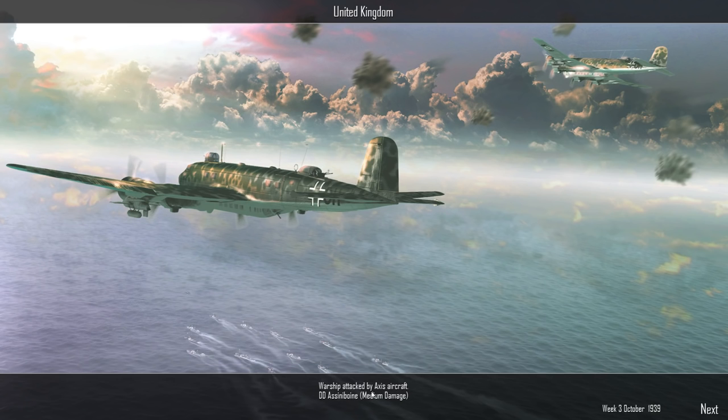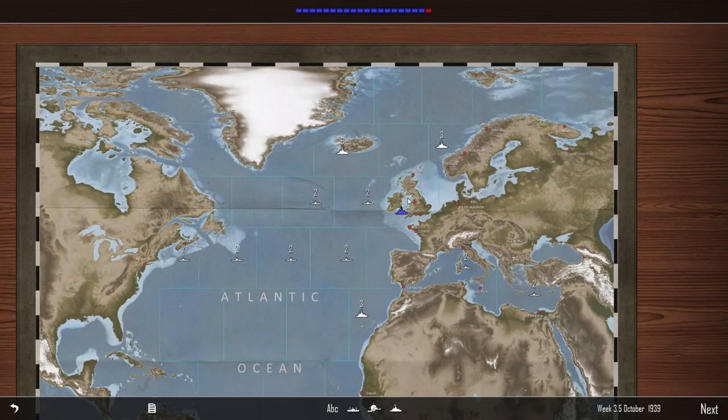Another turn of Allied convoys being attacked by submarines — which seems true enough. Warship attacked by Axis aircraft — so we damaged one of their surface ships here. Interesting. Our air coverage technically extends to the English Channel as well. It's a little early for that, but we'll take it.